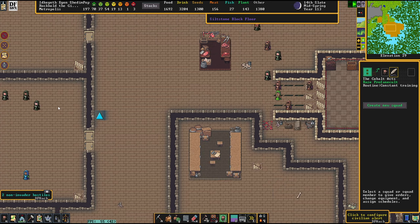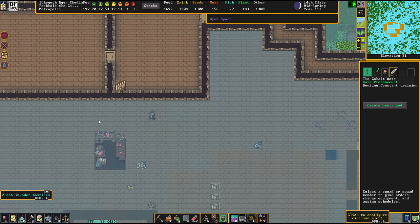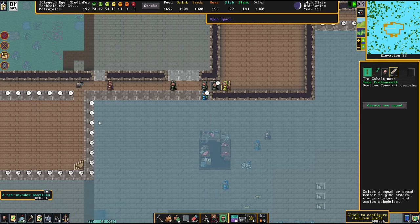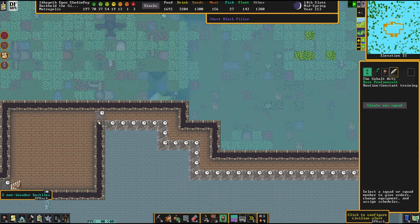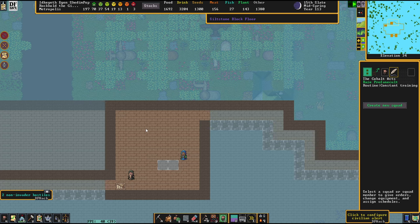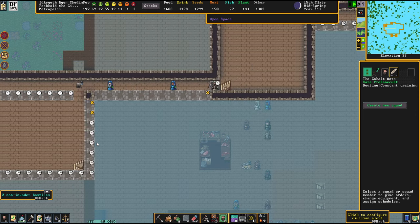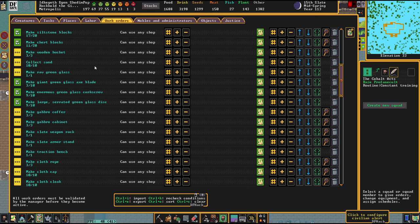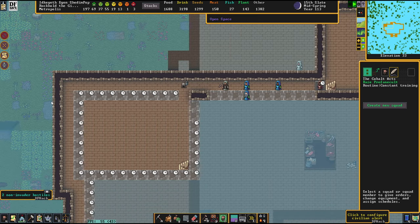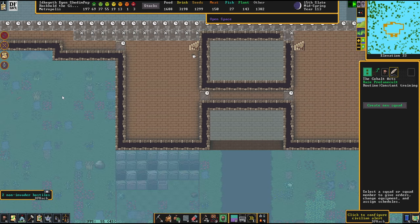We've done a pretty decent job so far, but the goblins just didn't die. We are making excellent progress with the final levels of the castle. Our towers are nearing completion, the peripad is almost done, and I have stopped producing insane amounts of blocks at this point because there seems to be an end in sight.